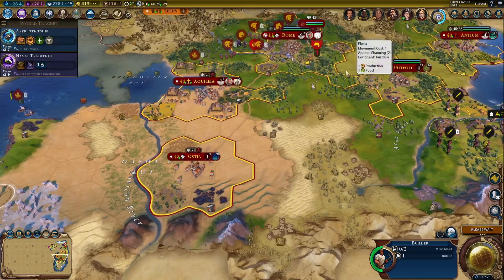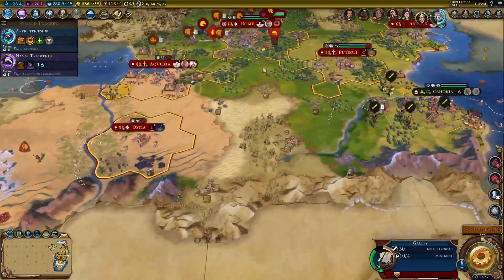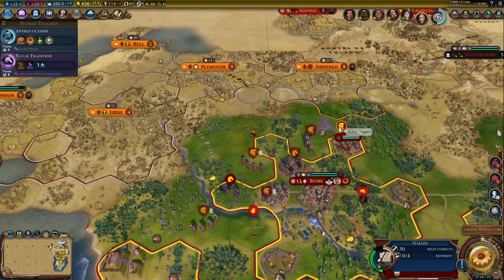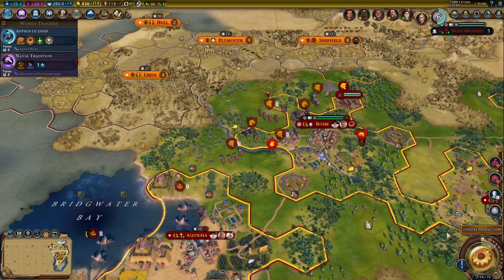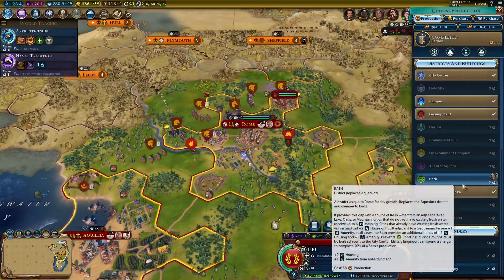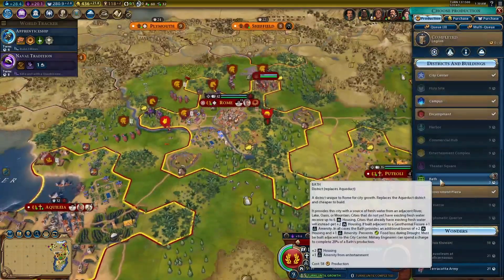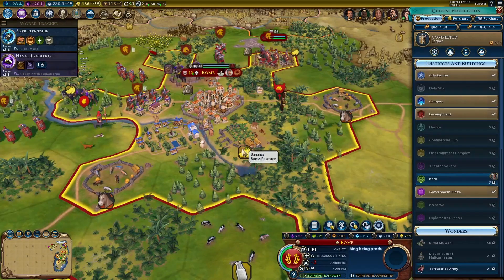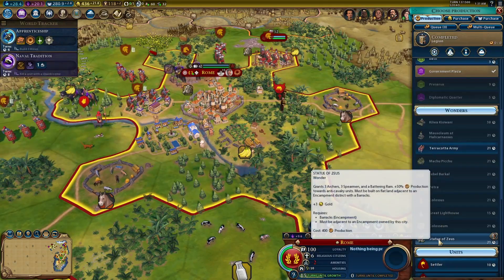I think I'm going to go ahead and get another campus district going, because my builder is on its way over to the Wheat and the Iron resources. It can only build one or the other, and that's something I'm not too happy about. Maybe I'll be able to build another city just above the Sahara El Beta for this other iron resource — of course it's all going to depend on how good my luck is. There's my Legion, now ready for action. I'll go ahead and build a Bath, which will be my signature building, but it's going to destroy the Bananas resource — two gold, one production, three food. I don't think I'm going to be ready for that right now.